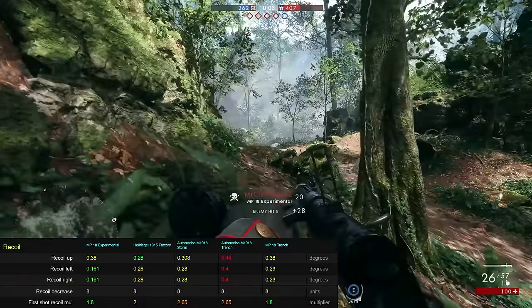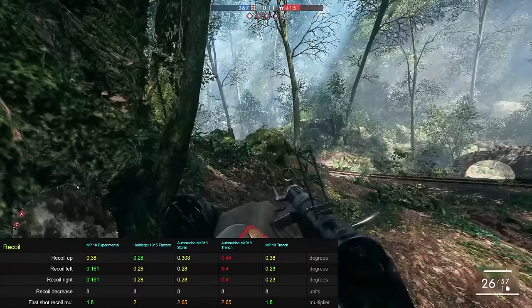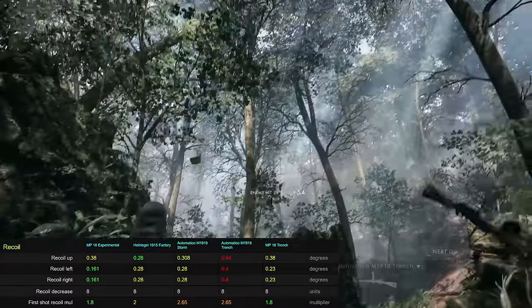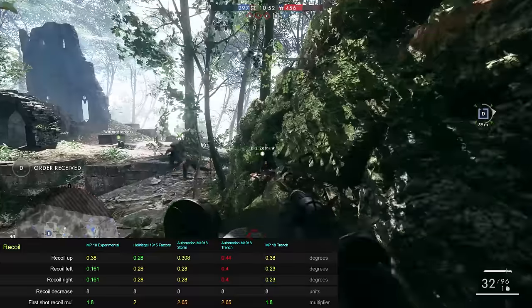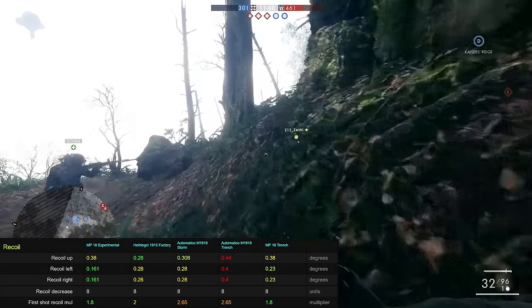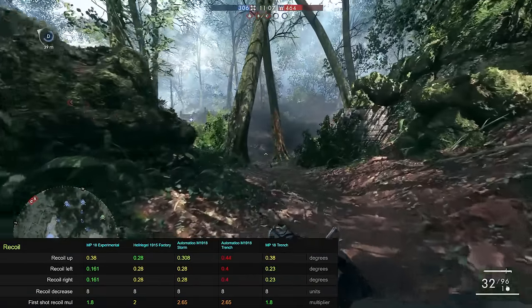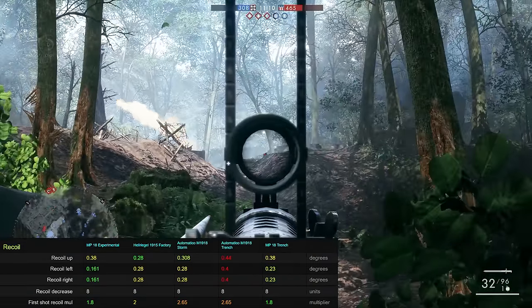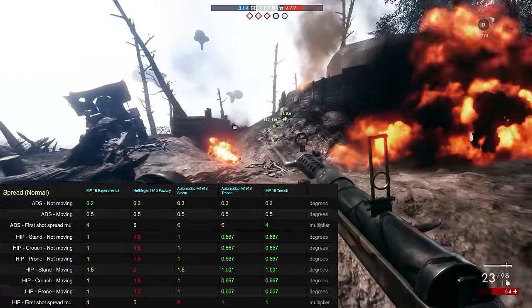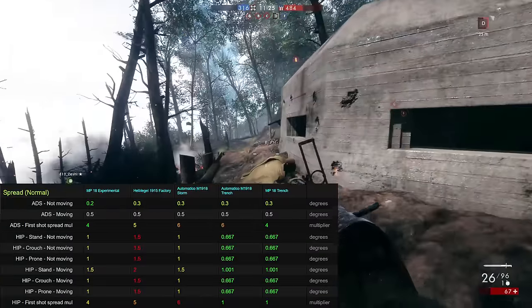In terms of its recoil pattern, the MP18 Experimental again delivers a somewhat mixed performance. The vertical recoil of 0.38 is quite intense compared to other SMGs, especially the Hellriegel's 0.28. But when it comes to recoil left and right, the MP18 Experimental is the best in class with a mere 0.161. The first shot recoil multiplier of 1.8 is also great. In terms of bullet spread, the gun is best while aiming down sights and not moving, and while the hip-firing stats are better than the Hellriegel's, it simply cannot compete with the trench variants of both the MP18 and the Automatico.